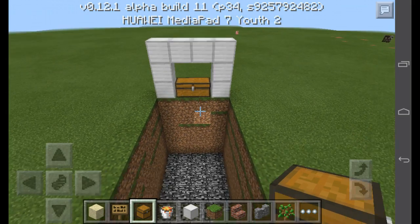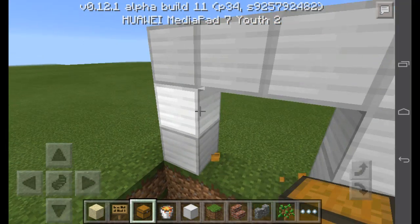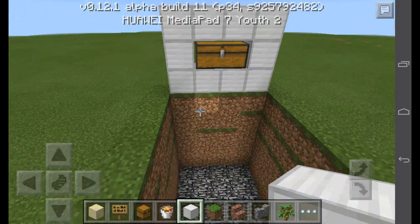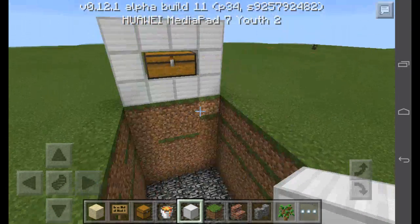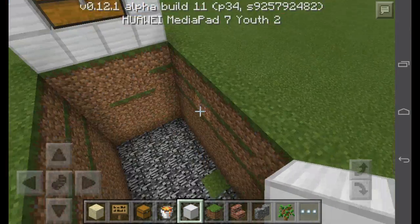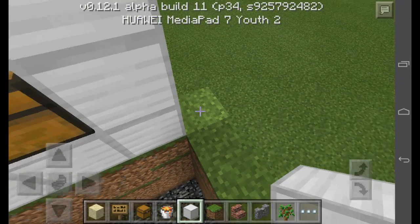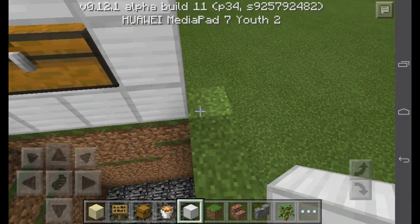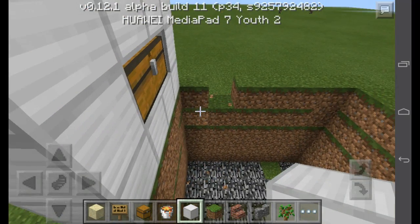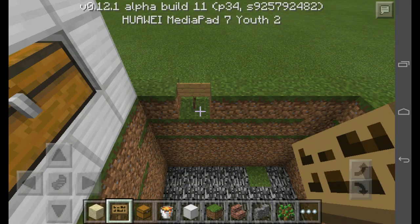Then you take your chest and you put it like that. We need to make it around — do like that. Yeah, this is what you want to have. Then you see this block right here — go three, so that's one, two, and three — and you knock that one out. Then do a sign like this.